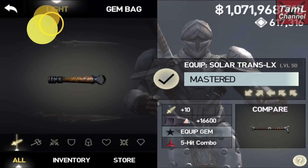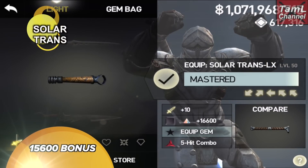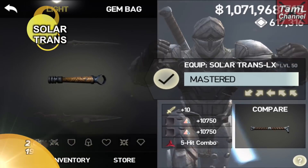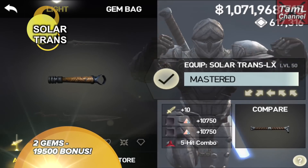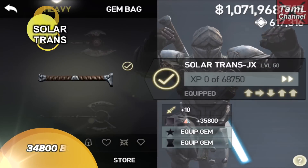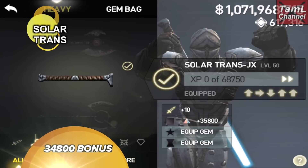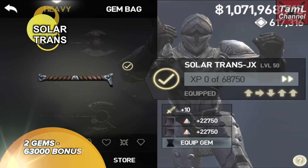Now for the solar trans. With the light solar trans, it's a 15,600 bonus with one gem, and with two gems of the same type it's 19,500 bonus added to the attack of the gem. With the heavy solar trans, it's a 34,800 bonus, and with two gems of the same type it's a 63,000 attack bonus added to the elemental attack gem.